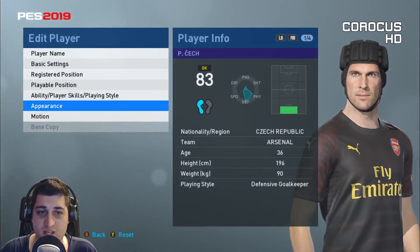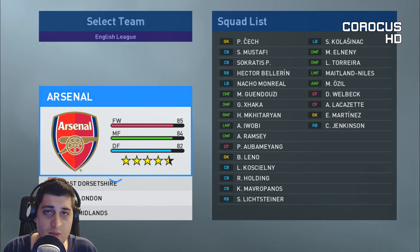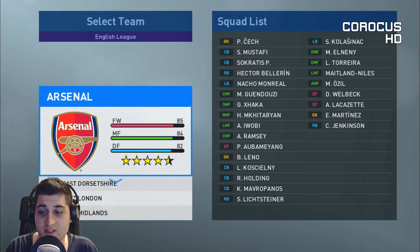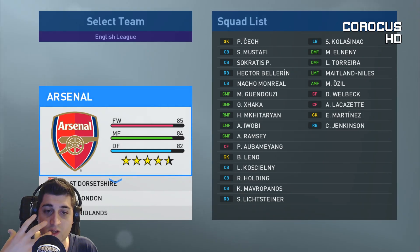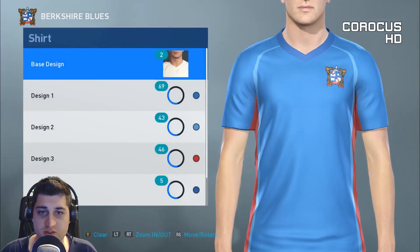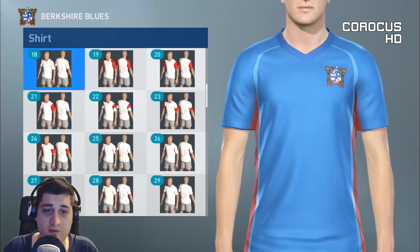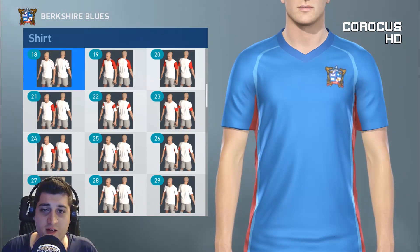Player edit mode is still pretty much the same - you've got basic settings, player names, appearance with the same haircut styles, lip styles, nose styles, foreheads, and eyebrows. Nothing has changed. Either they're waiting to move to a new engine, or it just hasn't been prioritized. I mentioned in a PES wishlist video that I'd love to see a player creator like you see in RPGs - with very detailed facial features and in-depth character creation tools.